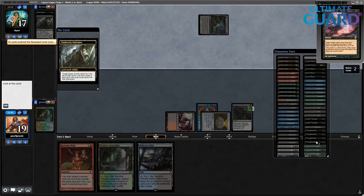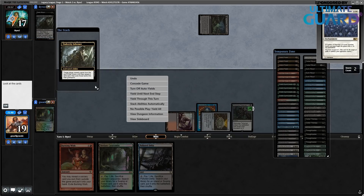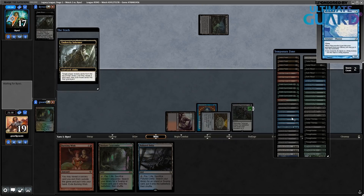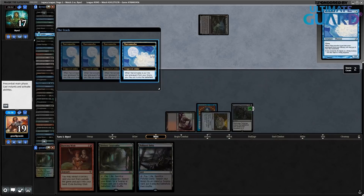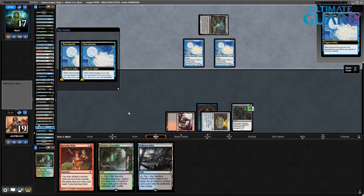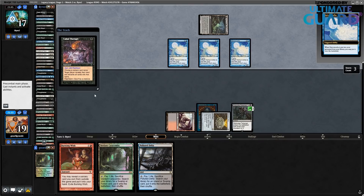I was hoping they'd keep a hand with Thoughtseize. Maybe a Leyline of Sanctity, but it's not that. Opponent did the Tinkerer twice, milled their graveyard. Narcomoebas go into play, there's Dread Return. Dread Return will reanimate Thassa's Oracle and I will lose the game — and that is fine. My opponent is a turn one combo deck, we are a turn two combo deck, so yeah, turn one wins. Let's be back for round number three. This game has been fast.